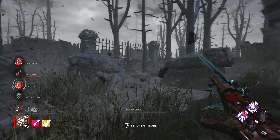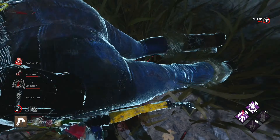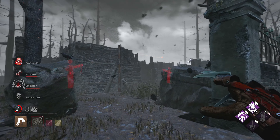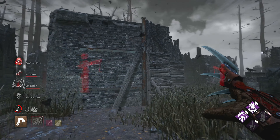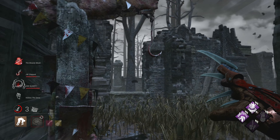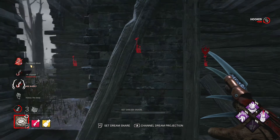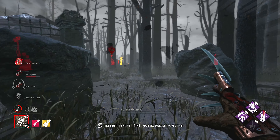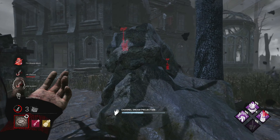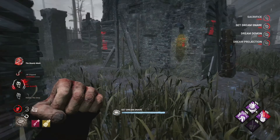They're gonna go for the loop — nope, ran right to me. We got one hooked, another one about to go to the hook. Barbecue and Chili should give me an idea of where the last person is if they're far away. I'm gonna make my way to the other hook. I don't see anybody — we need to start thinking about the hatch in our mind because it could spawn anywhere.